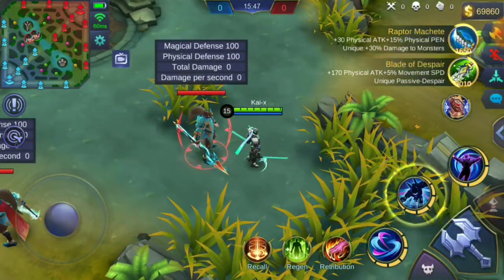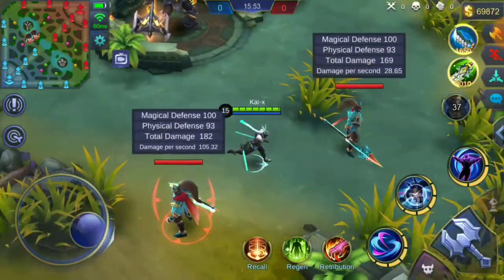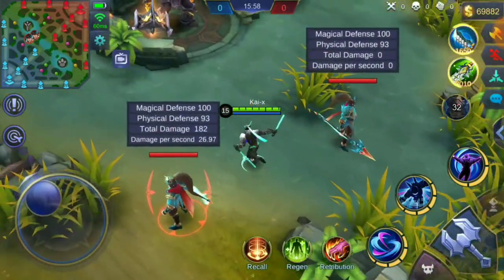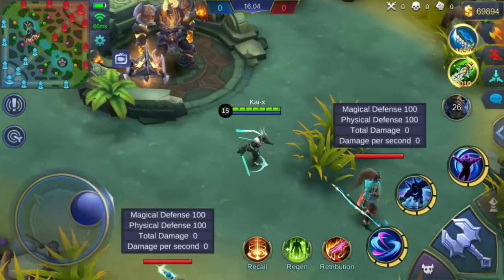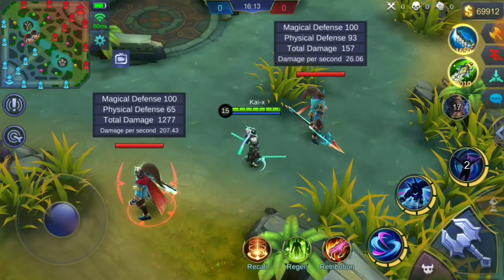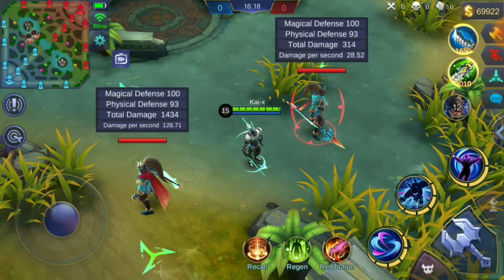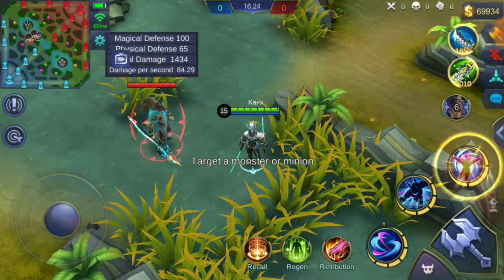Now let's test if Saber's second skill works with Courage Bulwark's active passive. Without active passive it dealt 169, and with active passive the damage is 182 — which did increase. But the calculation is wrong because it should be 202 with the 20% increased physical damage, but it was only 182. Again, wrong calculation. I don't know who is in charge of damage calculation for this game, but it seems someone was skipping a lot of their math classes.